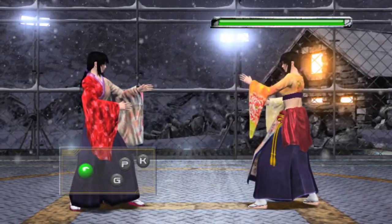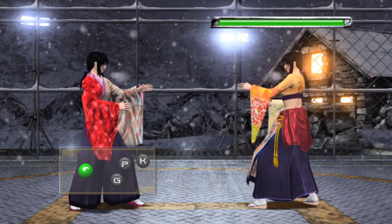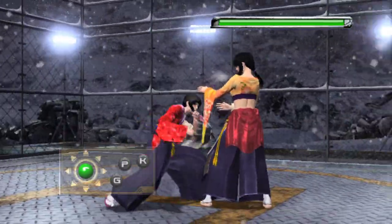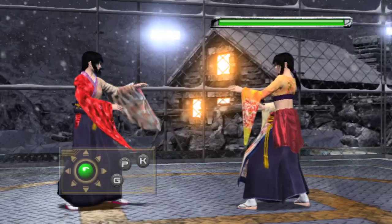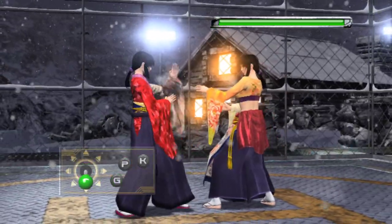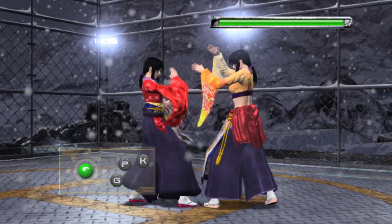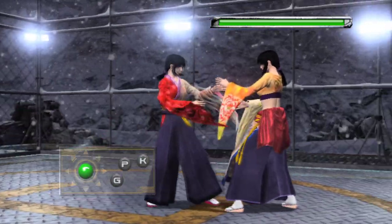When it comes to sidestepping in Virtua Fighter, we call that evading. There are two evade states: successful evade and failed evade. Failed evade is what's happening when there are no attacks on screen — I'm trying to evade but nothing's happening, no sound effects, nothing. You can cancel a failed evade, but if you don't cancel it and just hold guard, it takes a very long time to guard — like 30-something frames. The numbers are actually out there for this stuff.